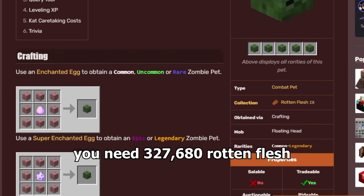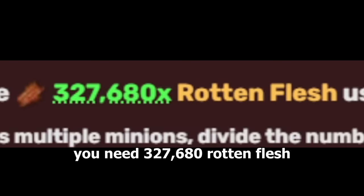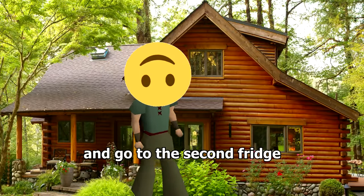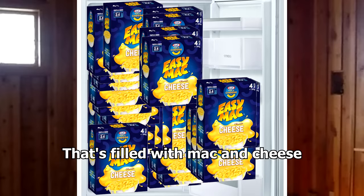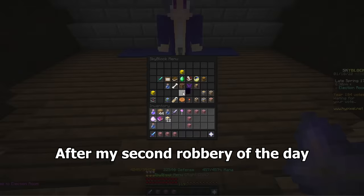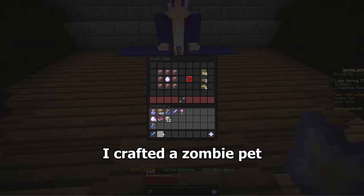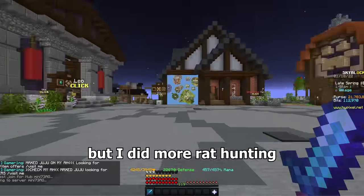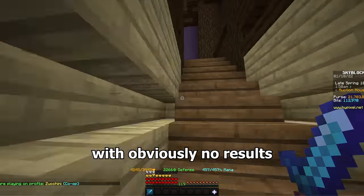To get the zombie pet you need 327,680 rotten flesh. Where can you get that much rotten flesh? Go to an American household and go to the second fridge — that's filled with mac and cheese. But the third fridge is just full of spam, which is basically rotten flesh. After my second robbery of the day I crafted a zombie pet, once again in front of the great Barry. Once again epic rarity. I have no idea why, but I did more rat hunting with obviously no results.